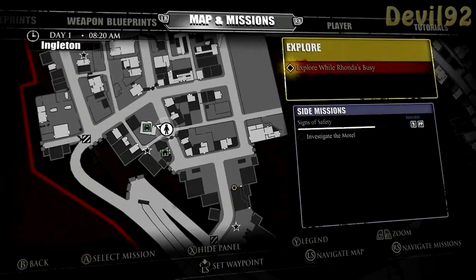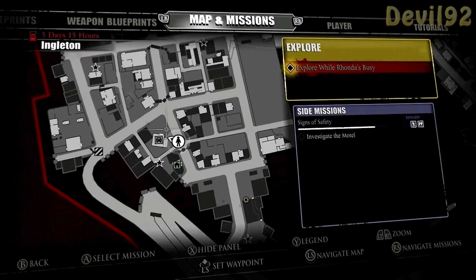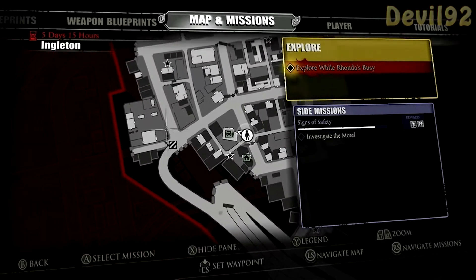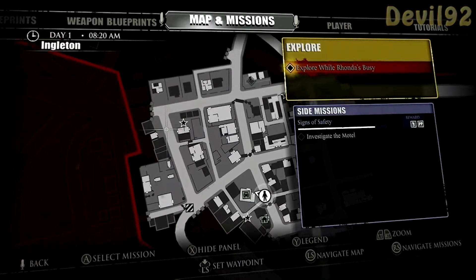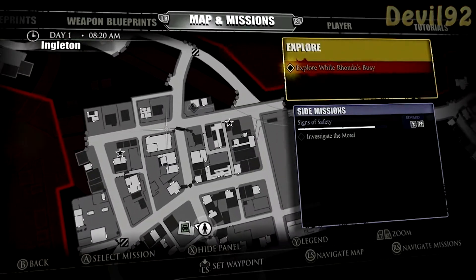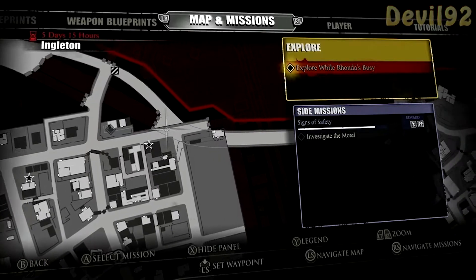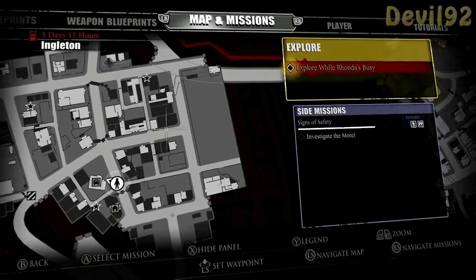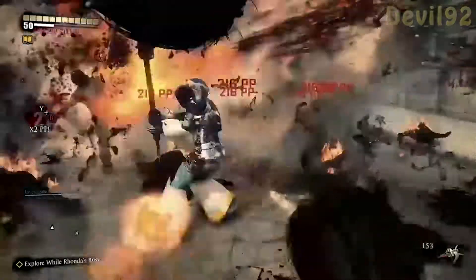Once you have the Ultimate Grim Reaper, what you'll want to do is follow exactly where I show you here. Just look at the cursor and follow this road, then up to this road, then around this bend. Basically go all the way down here until you get to this blockade and you want to climb over that and come down. There will be hordes of zombies all down these streets, and then you just go around and around again.